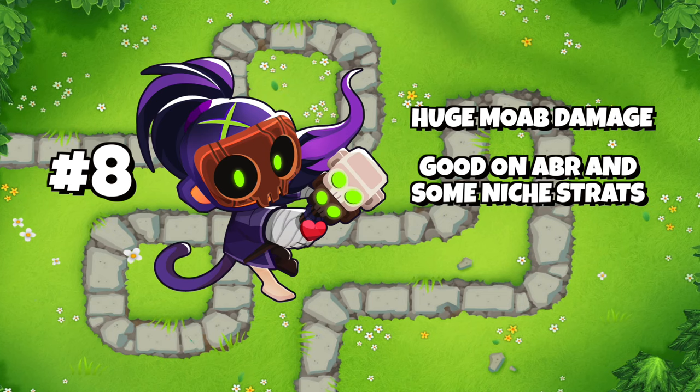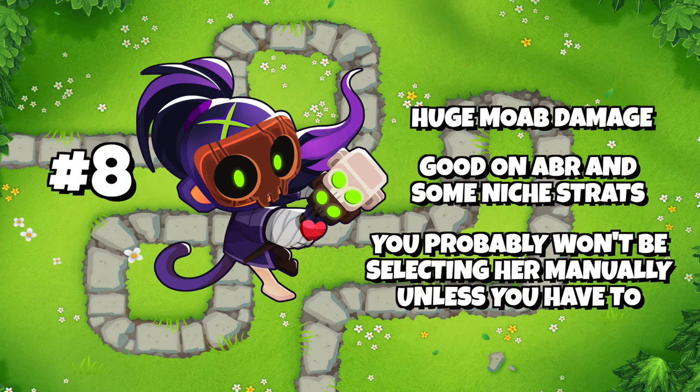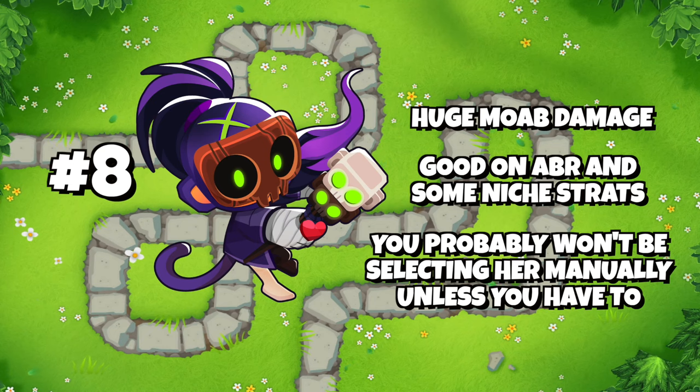Number 8 is Azeli — a lot of MOAB damage, good on ABR and some niche strategies, but overall you'll find yourself not manually selecting her most of the time.